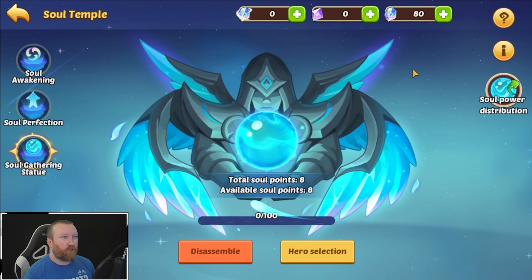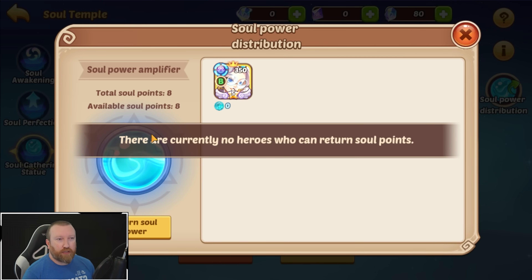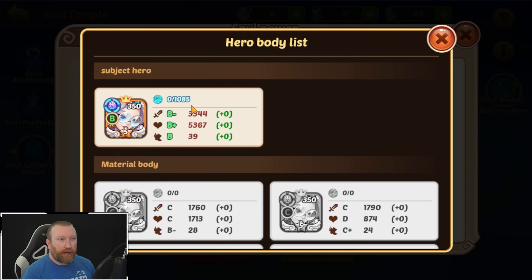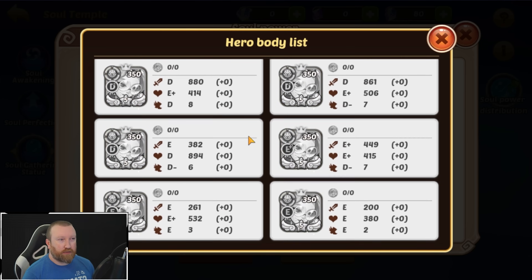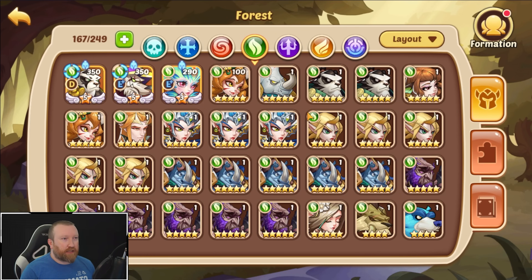The only thing we haven't really looked at yet is the soul power distribution — this is where we allocate our points. You can see the soul power amplifications and the total of the eight points we have. It looks like you can return power to the core at any time. We do have a B hero here, and it looks like you can give a B hero about a thousand points — that's not too bad.